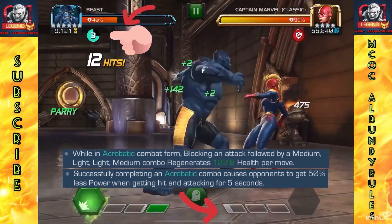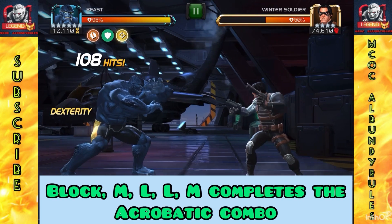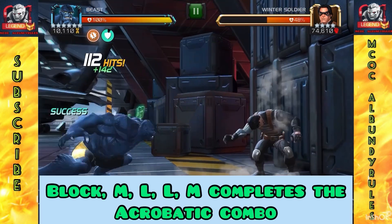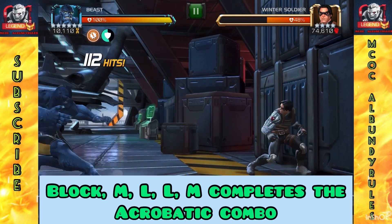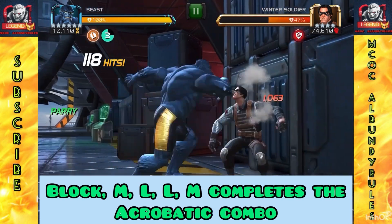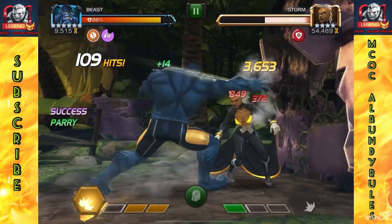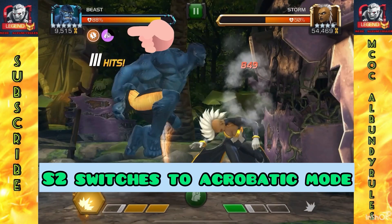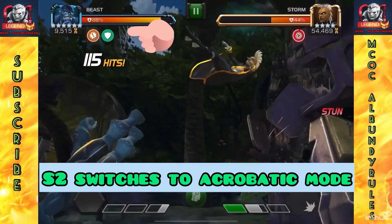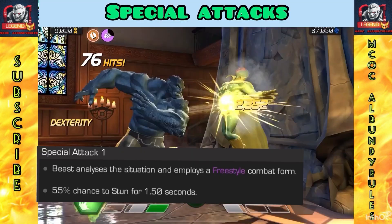Watch with each hit — look at those numbers go up. I get some regeneration back. This is also a five-action combo, but it's only four hits. It starts with a block, then medium, light, light, medium — so the second medium is the fifth action. Block, medium, light, light, medium, and you see the success once you properly complete it. That allows for regeneration and power control. If you fail you have to wait five seconds to try again.